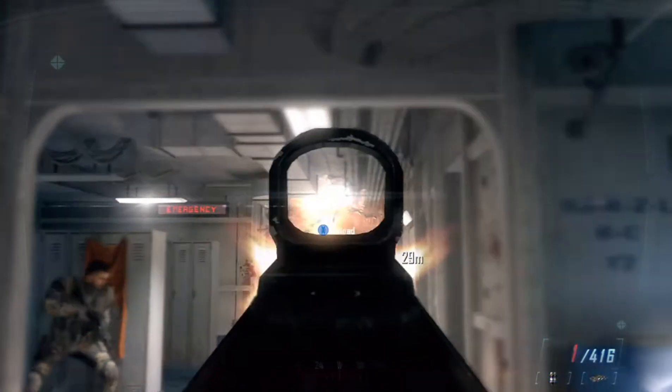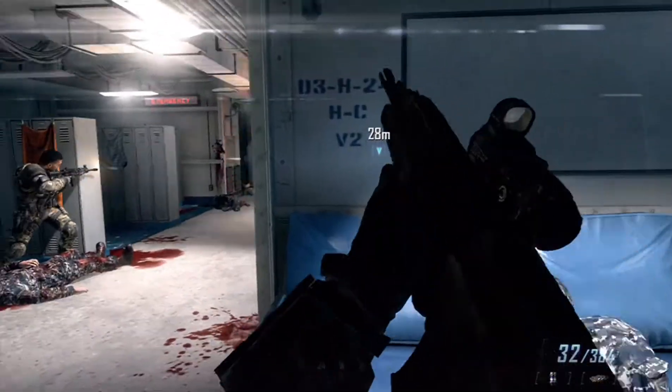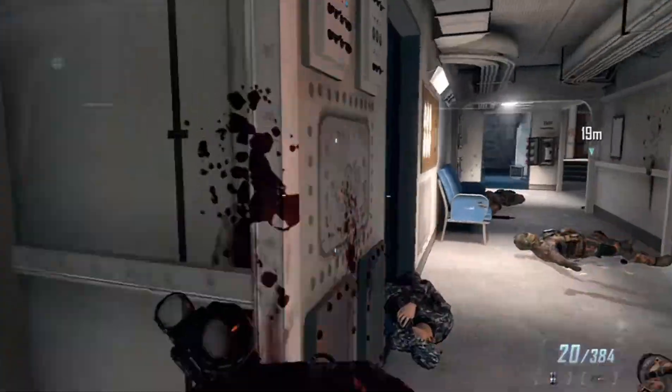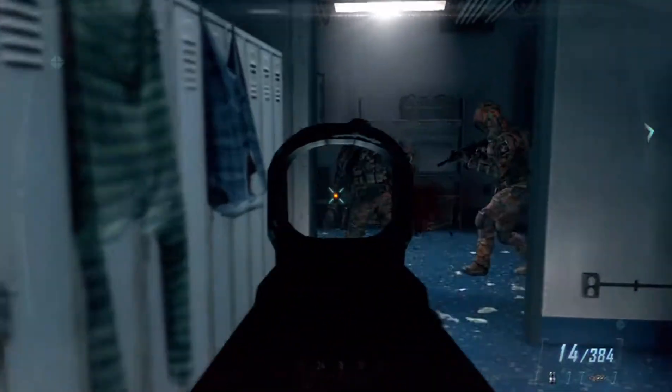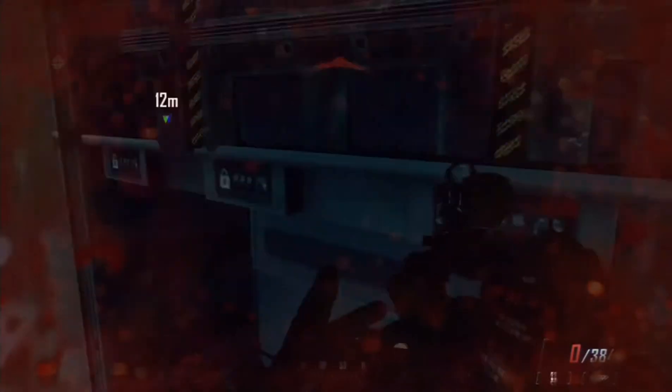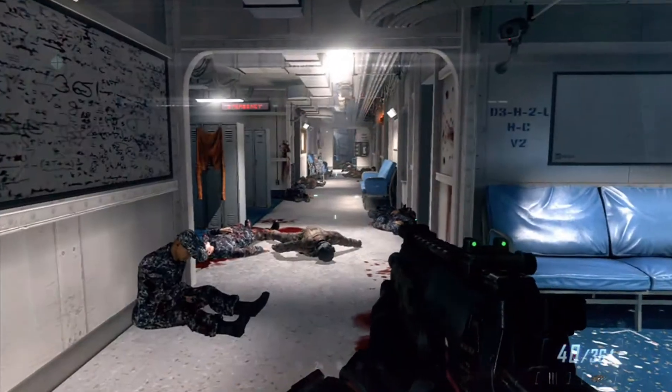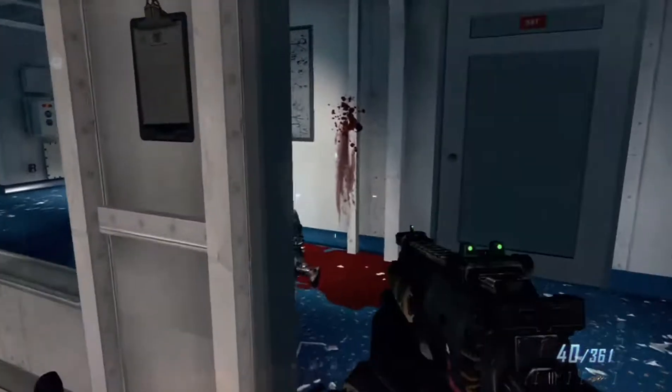You'll see here I'm going to do the three disables of the auto turrets. Before you even start the mission, you're going to want to change your customizations to EMP grenades so that you can do this. You have to be very careful when you're throwing because sometimes when it goes off it doesn't actually disable.